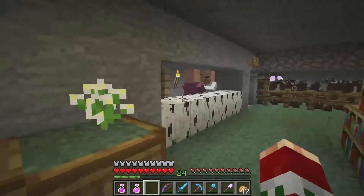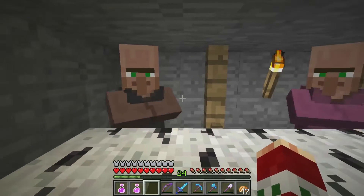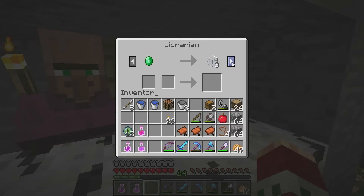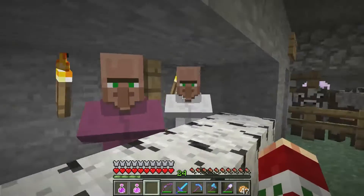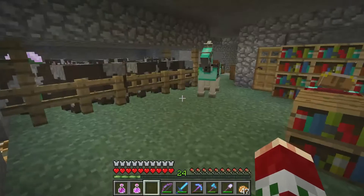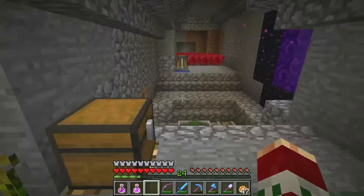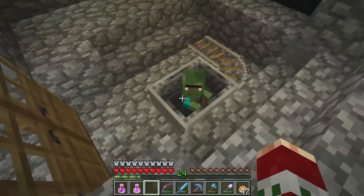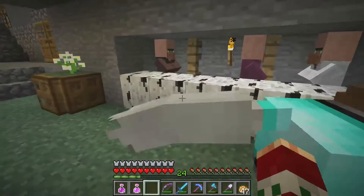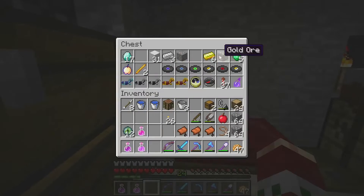For a bit of an update — these villagers: I was trying to cure a librarian that was right here, and then he turned into another librarian but with completely different trades. Two of the ones over here — the clerk and the blacksmith — got killed by a baby zombie that came through here. That was really annoying. And then one of the villagers got turned into a baby zombie villager, so I'm just waiting on getting gold for that. I've gotten six so far.